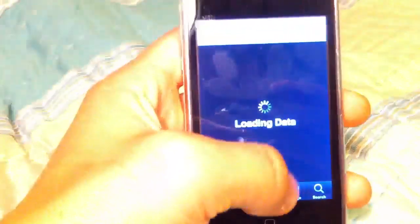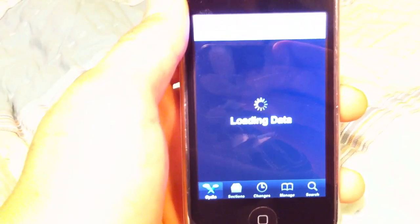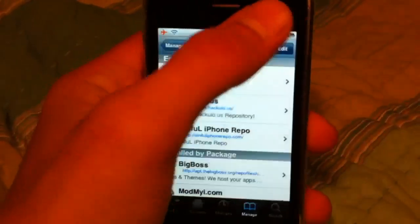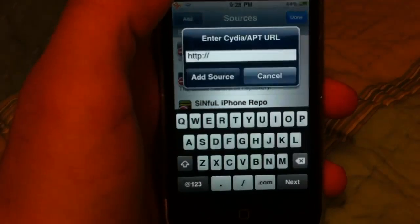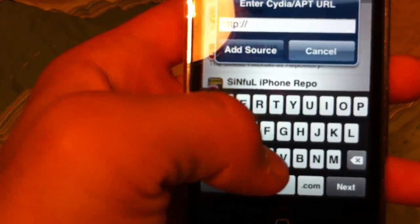All you have to do is go into Cydia and just wait for it to load data. You're going to want to go to Manage, Sources, Edit, Add. And it's going to be Cydia...